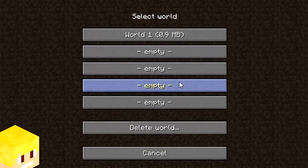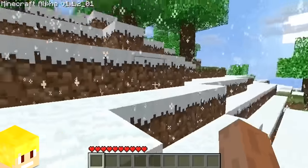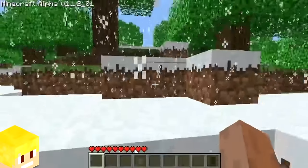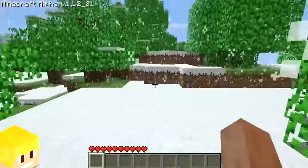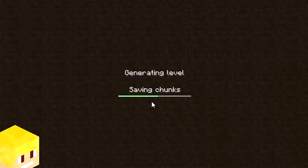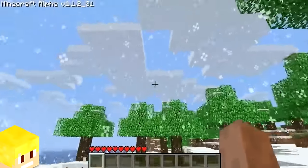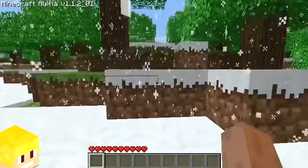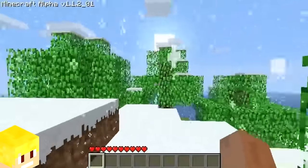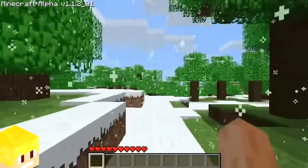Back in the early stages of Minecraft Alpha, there was a really unique feature known as winter mode. Winter mode was one of two randomly occurring world types. Upon creating a winter mode world, the player would be greeted with snowflakes falling to the ground, creating a snow layer on any block exposed to the sky — your Minecraft world would be snowing 24/7.